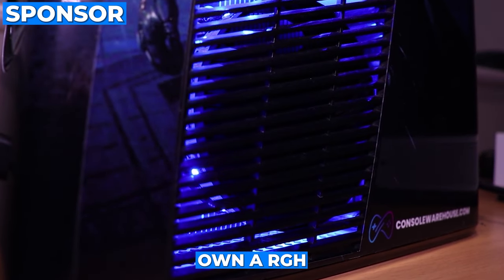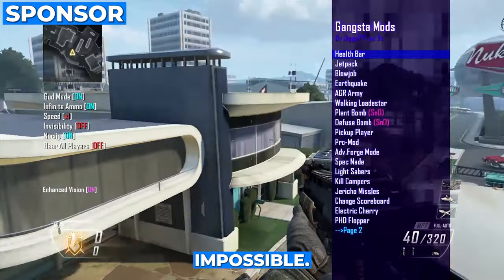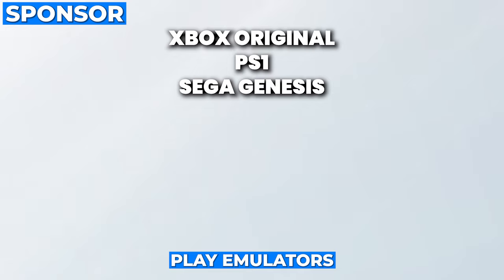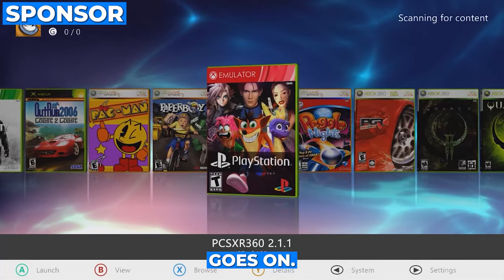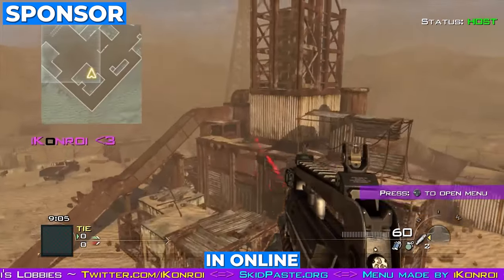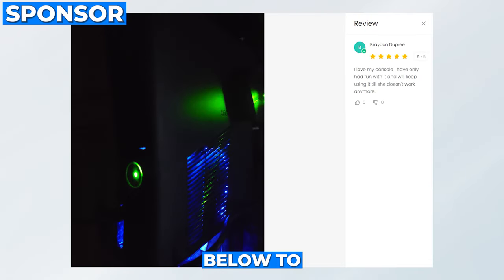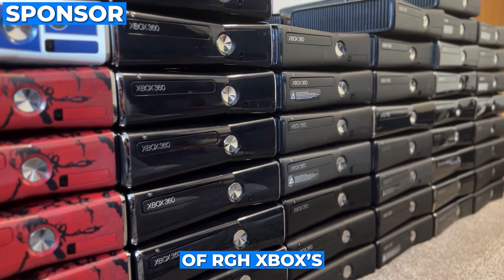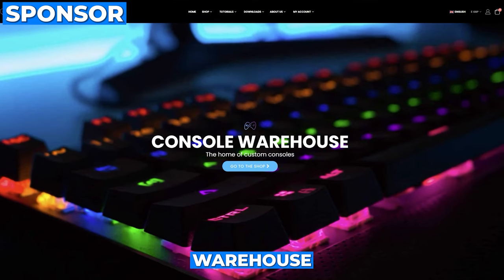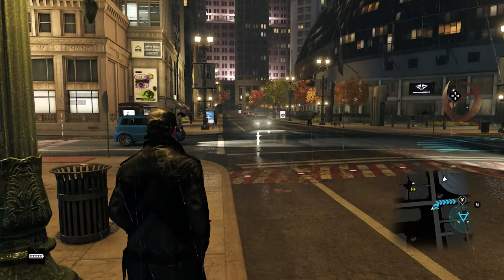If you would like to own an RGH Xbox 360 that allows you to do the impossible — for example, play emulators such as SNES, PlayStation 1, Sega Mega Drive, Nintendo DS, Game Boy, and more — as well as mess around with friends in online lobbies and so much more, just click the link below to the worldwide leading supplier of RGH Xboxes, The Console Warehouse, and browse their incredible collection to find out more on what they can do.